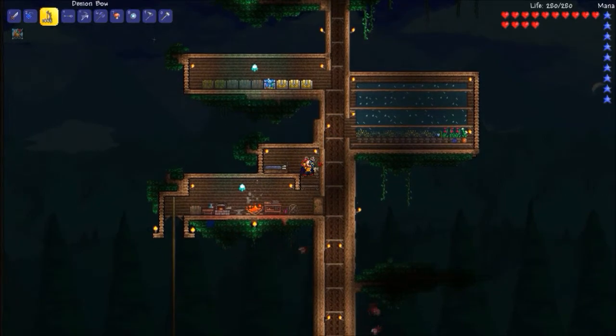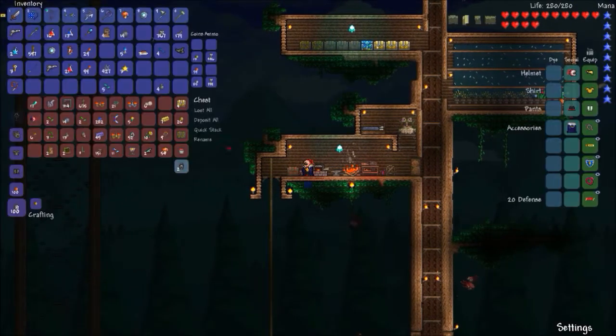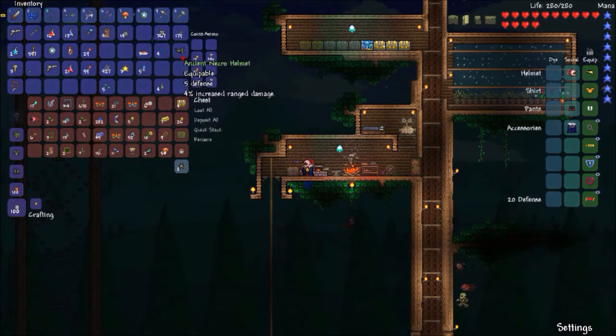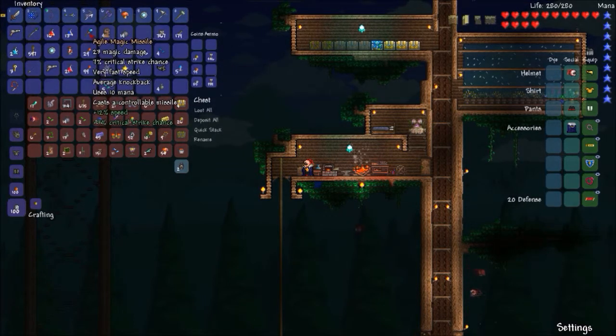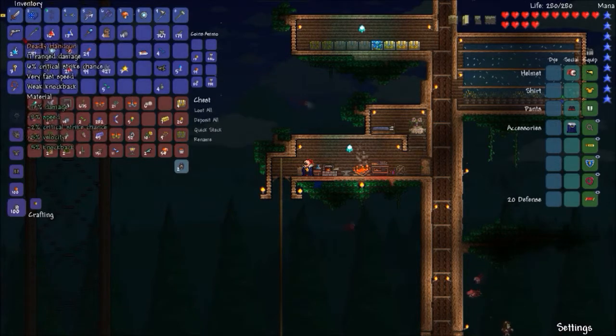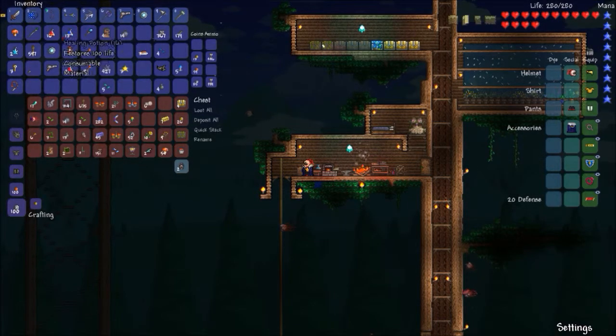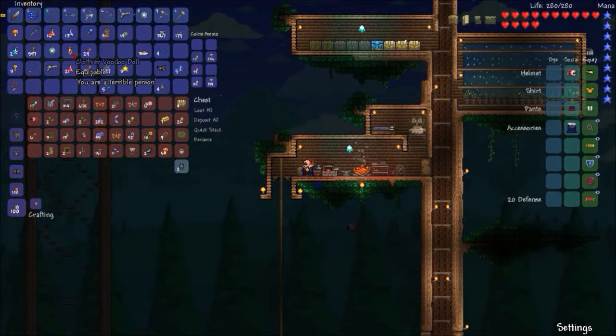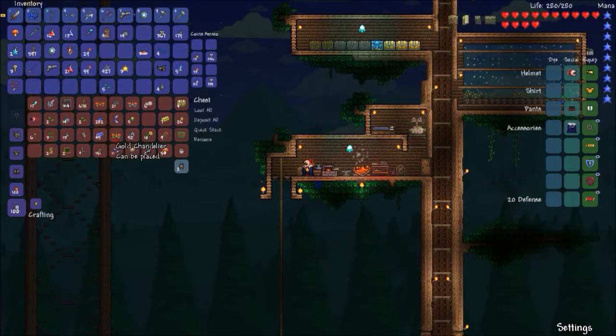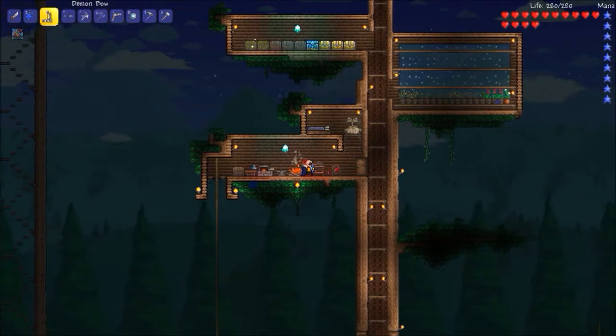Okay guys, back at base. We did not find the Water Bolt — the Tome of Water Bolt — after all that time going through that dungeon. But we did find the ancient necro helmet, some water candles which will come in handy later, the Magic Missile and an agile version, a handgun — two of them actually — Blue Moon, Aqua Scepter, and gold keys which we'll need later. Also a Clothier Voodoo Doll and a few other things. We almost have 40 gold now — not bad.